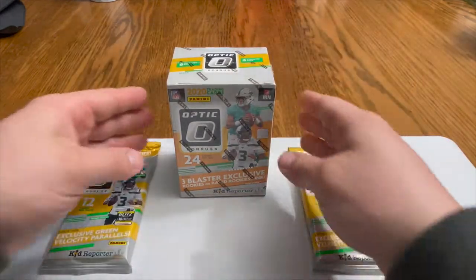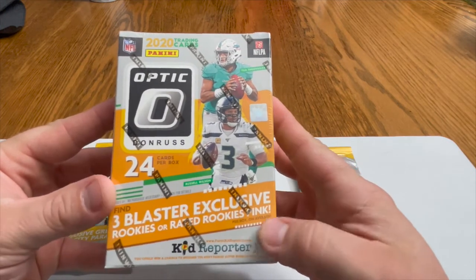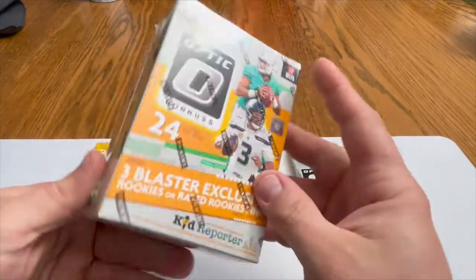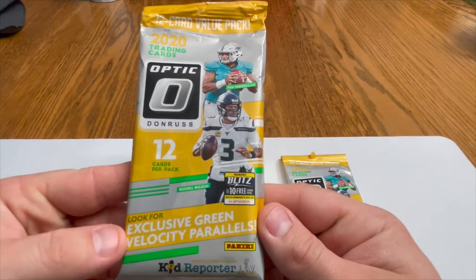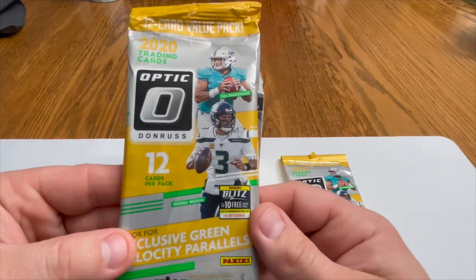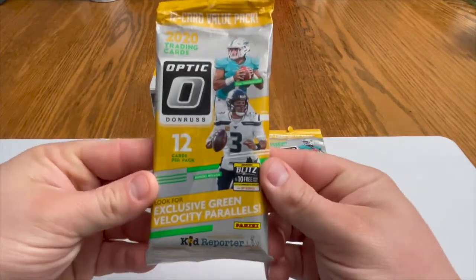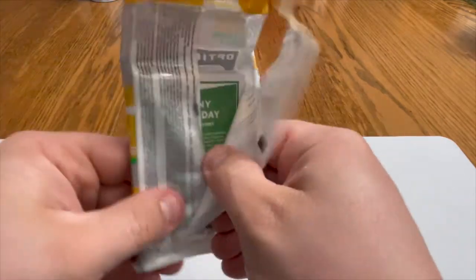The blaster has exclusive rated rookies in pink — you can get the pink inserts in this blaster, and there's a find-one hollow parallel, so we'll be looking for that. On the cello packs, look for the exclusive green velocity parallels — those will look pretty sweet. We're gonna get right into it. We're gonna start with the cello packs and see what the hype is about.